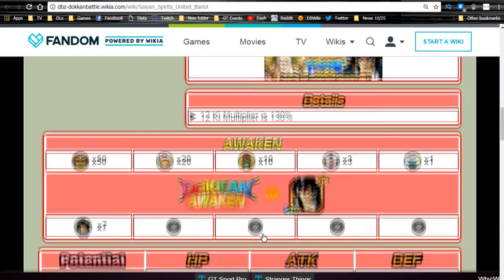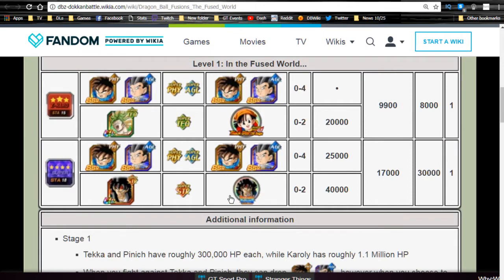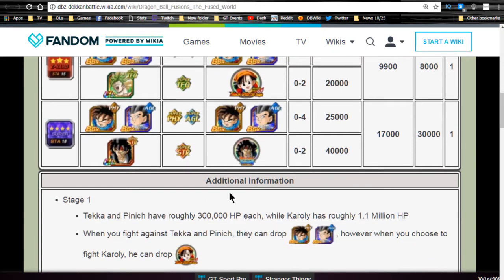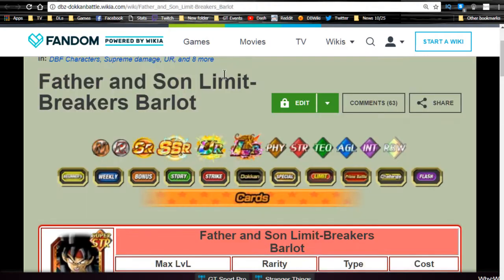When Barlot Doken Awakens he becomes very viable. The medal drop rate is zero to two, but I had really good luck — seven runs and I had all the medals. You can also get Pan medals from going up against Corolli, or from the Black Star Dragon Ball GT saga event. I highly recommend grinding Pinnick and Teka as they're good free-to-play units, but prioritize getting those seven medals for Barlot in case you pull him.